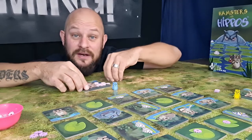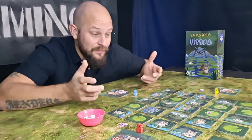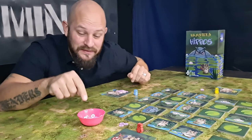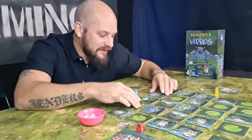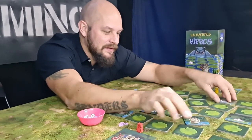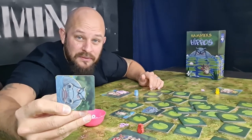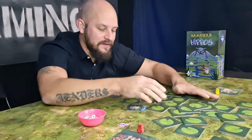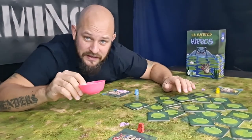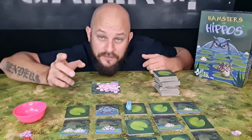After a round ends, we start a new one. We remove any flowers still on the playing area and return them to the supply. We take all the tiles, flip them back face down, and then add one more hippo. We mix up all the tiles, create the grid again, place the flowers out again, and start all over.